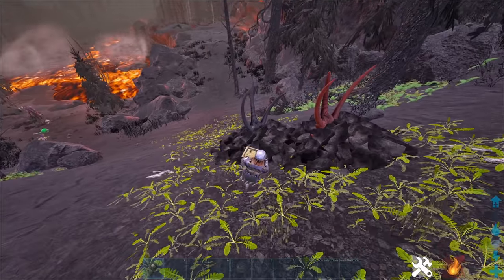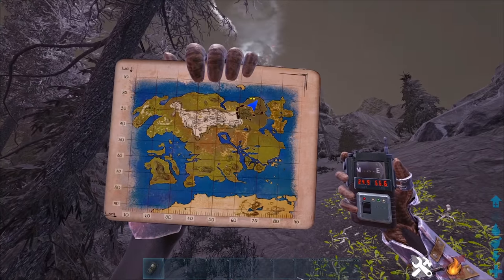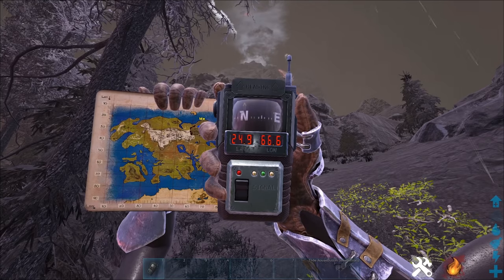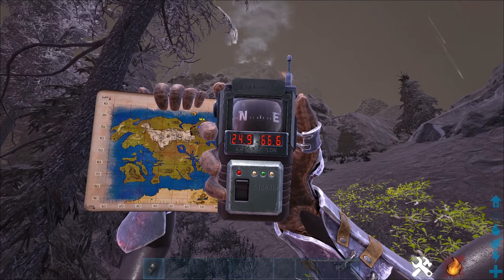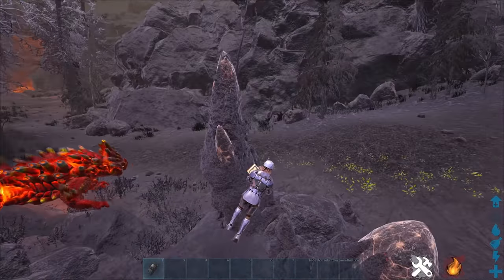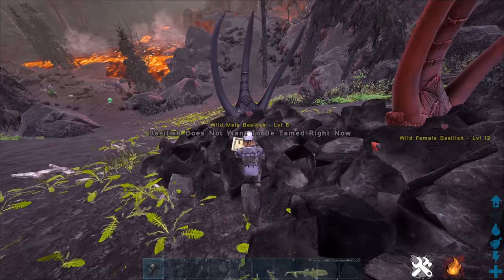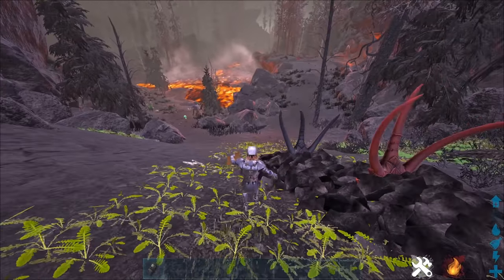Here I found some basilisks — they actually spawn in groups of two most of the time. This one is in the volcano at 24.9, 66.6. You're going to want to feed them either Magmasaur eggs or Rockdrake eggs to tame them.